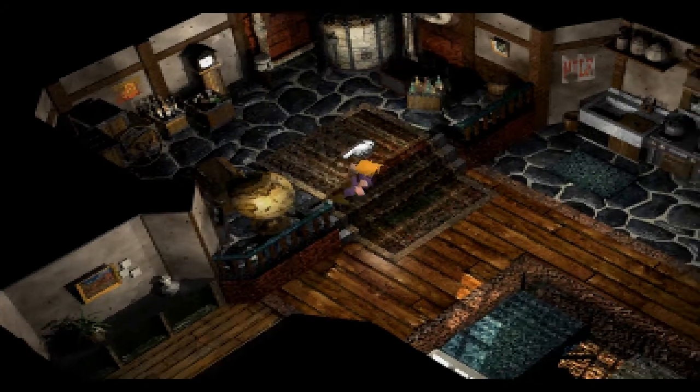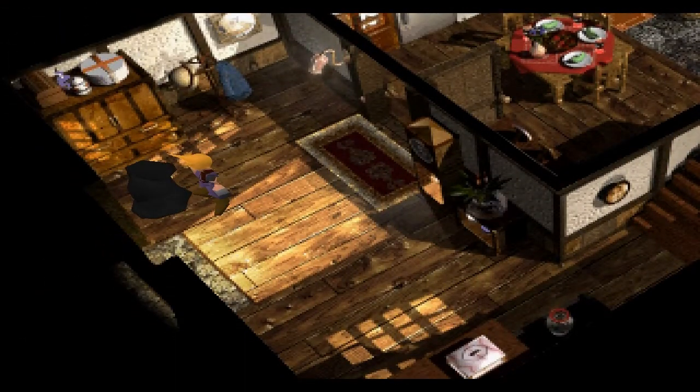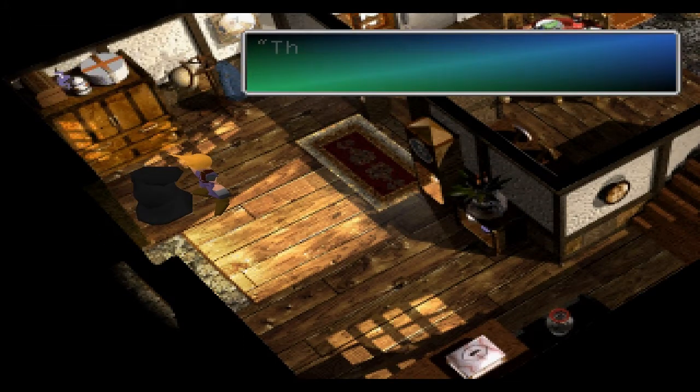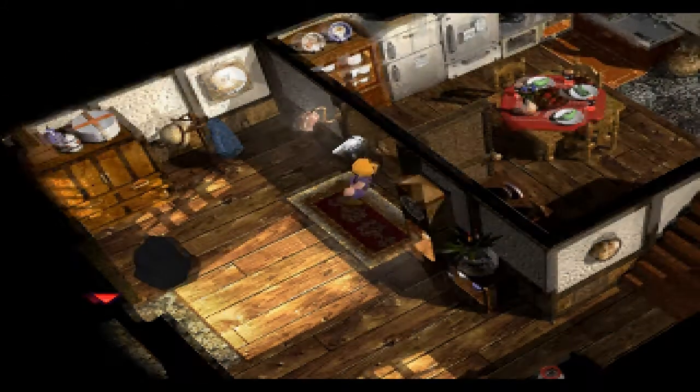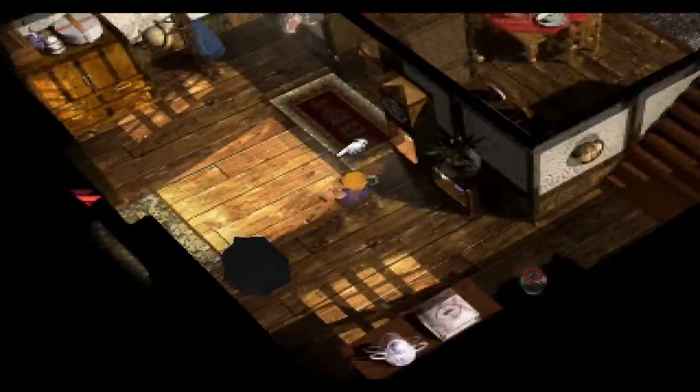Cloud's old house has someone else living in it, but everything looks the same. At Aerith's house, he doesn't give you anything. We find out they're talking about a reunion with Sephiroth — we'll learn more about that later.